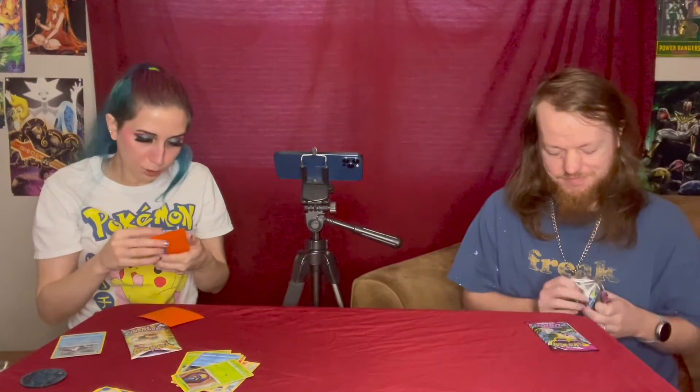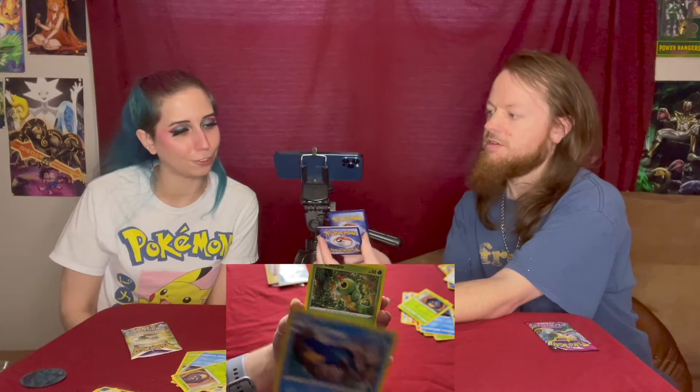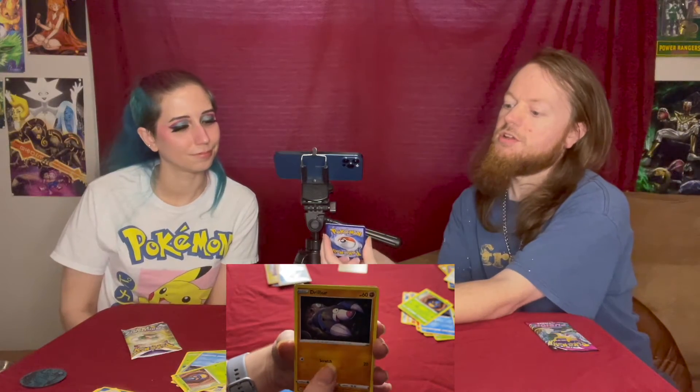Give me more Trainer Gallery. Give me my Espeon! We have a Darmanitan, a Sliggoo, a Klawf — that's pretty cool. Shellder. I don't think we've pulled Klawf from Fusion Strike yet. We keep pulling all kinds of the same stuff. Caterpie, Drillbur, Spheal, Buneary, Dewpider, and... Blissey. This is supposed to make you happy.